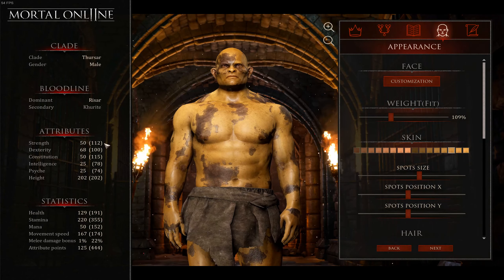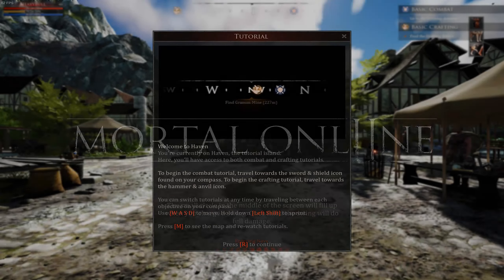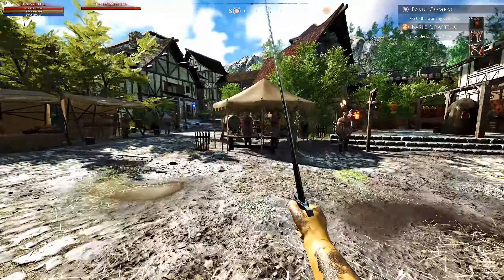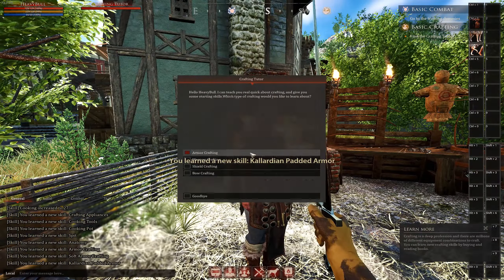Starting off, go ahead and create your new character, then name it and log into the world. You'll arrive in the main town and see a tutorial window pop up. Just tap R to close it, take a quick look around to get your bearings, then talk to every tutor NPC you see here, making sure to go through the dialogue with them so that you learn all the basic skills you might need for later.